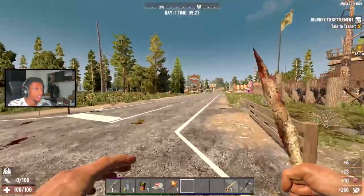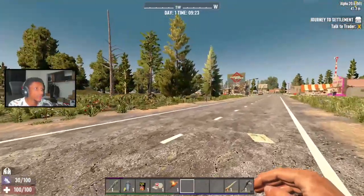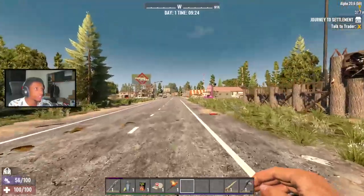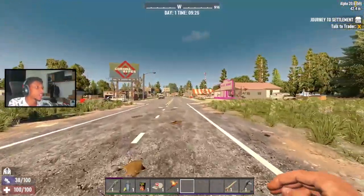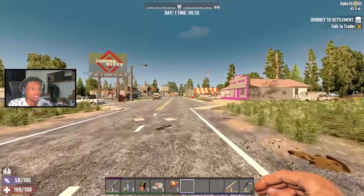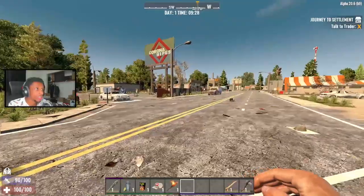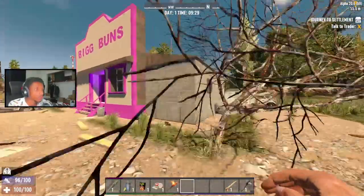The plan is to find a house — it doesn't even have to be a house, just a nice little base next to the trader. I'm looking for something that has strong walls. If it has strong walls then we're good. I don't even care about a strong roof or floor, I just really don't feel like having to upgrade my walls more than I have to. What is this right here?